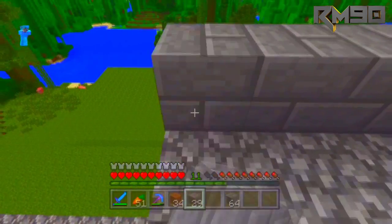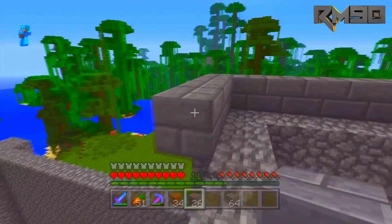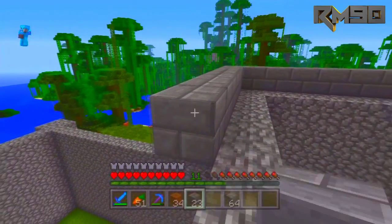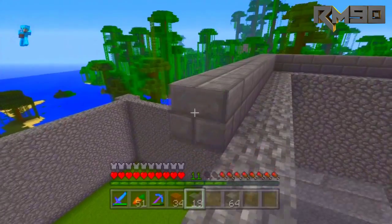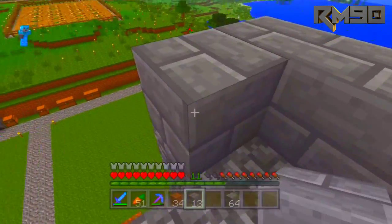This episode, what we are doing is constructing the main roof of the center part of our house. There are three parts of the house: we've got the main square, the left part, and the right part — or the left wing and right wing.